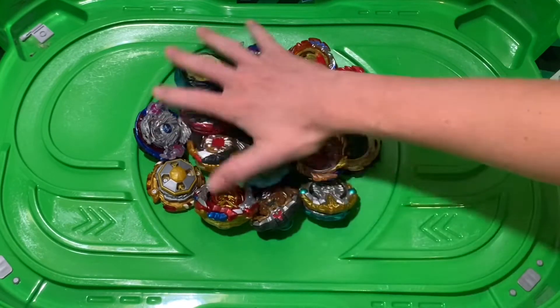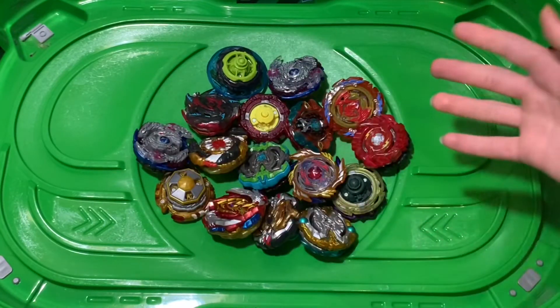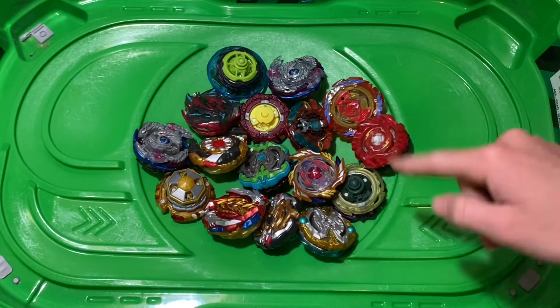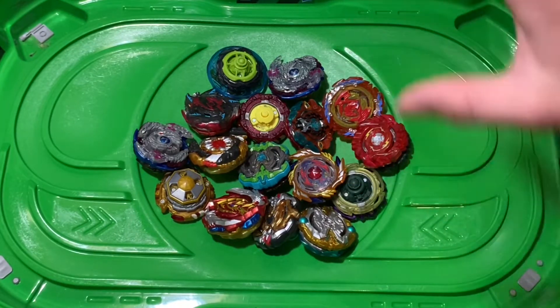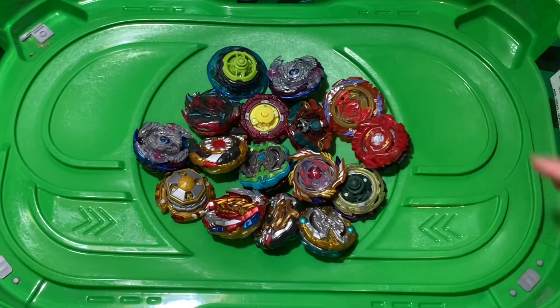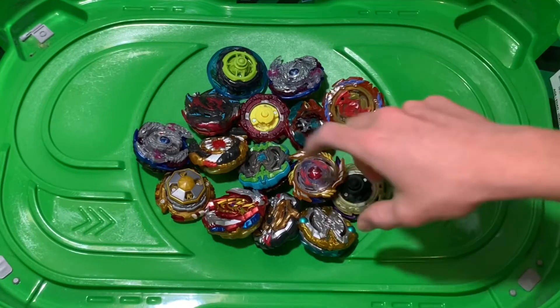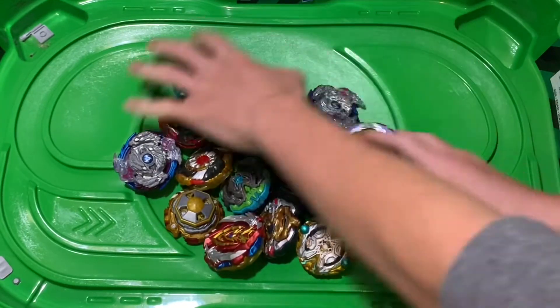Let's go ahead and get started. You know who you are — I'm already putting up there what they are. For discs, if the double O was taken I just went to the next heaviest disc. So for example, double O was taken, I went to 10. If 10 was taken, I went to 0. So let's get started.